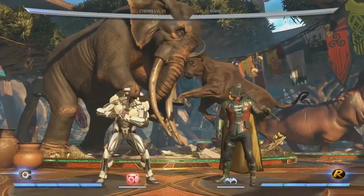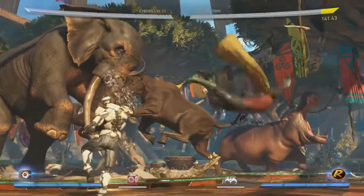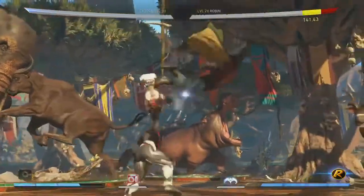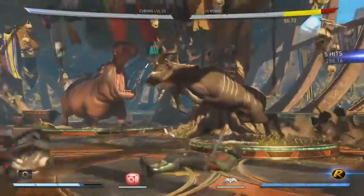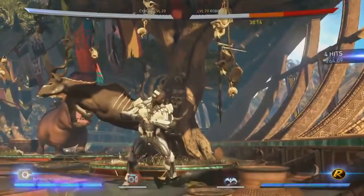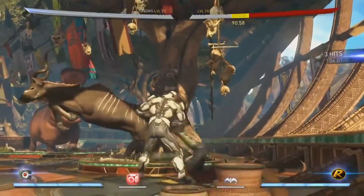Another change to boost his offense a little is he has his power fist. In the original, the meter burn just knocked you down. It is now actually combo-starting, which improves his combo ability.